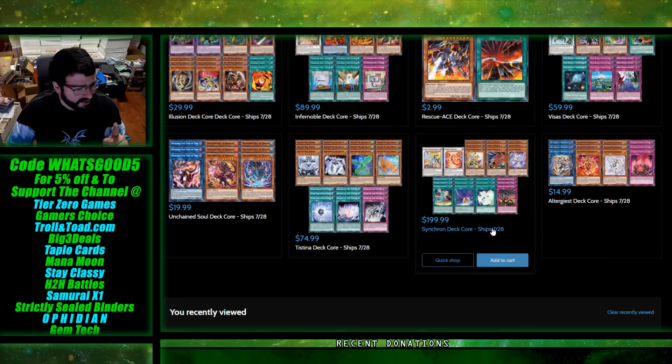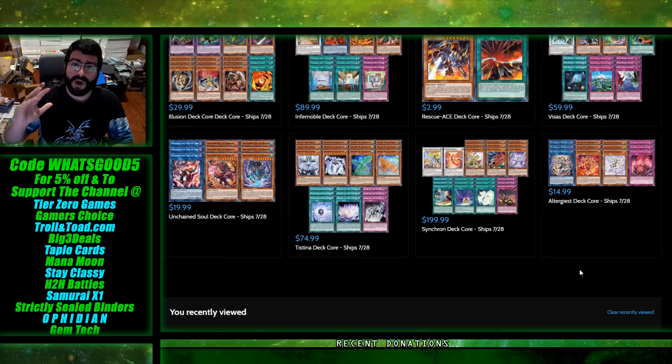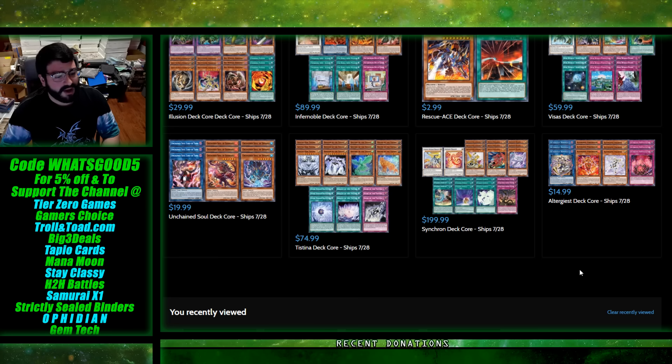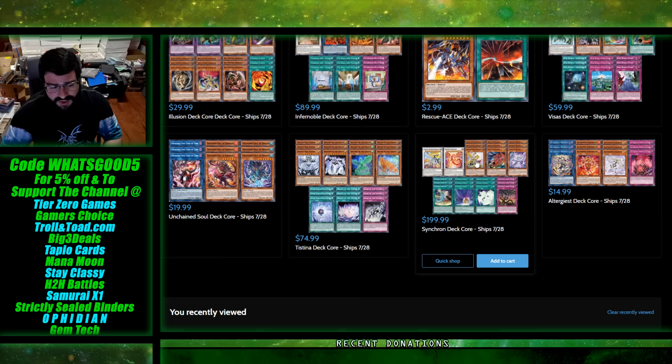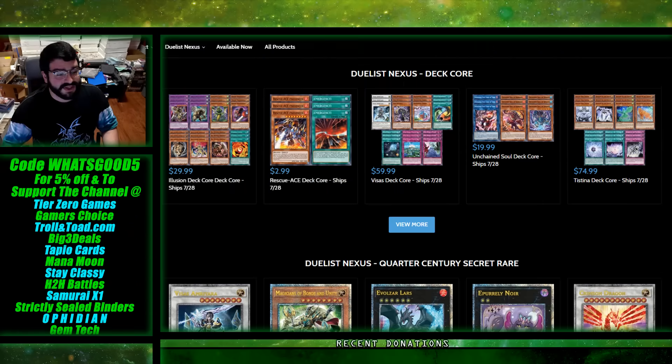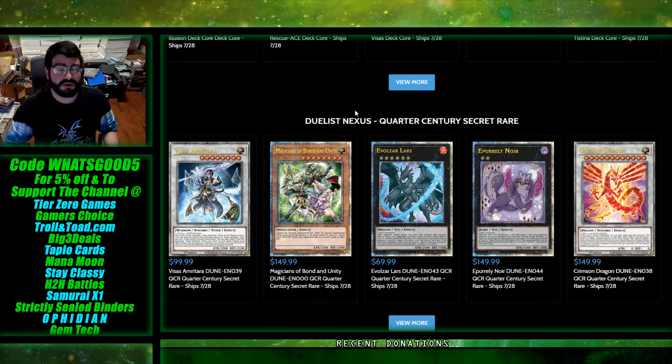The Synchron deck core - you can use code WHATSGOOD5 for five percent off and to support the channel directly, making it cheaper for you. It's around $200. I heard a lot of estimates hoping for this to be at $45 but expecting $60, and that somewhat lines up. It looks like they've actually numbered out the synchros too. I know people will want the good old Zolkin-looking guy, and Altergeist for $15. I actually have not seen all the rarity reveals today, so this is going to be my first time also reacting to that.